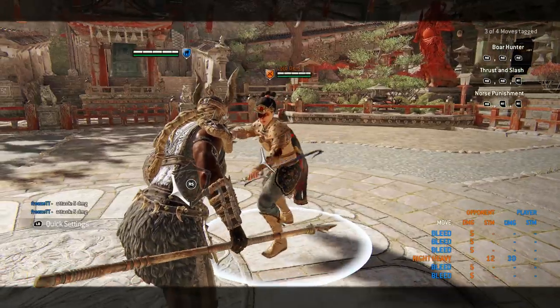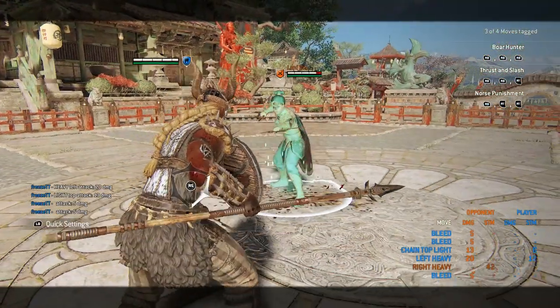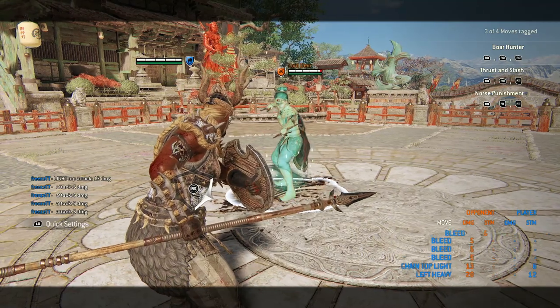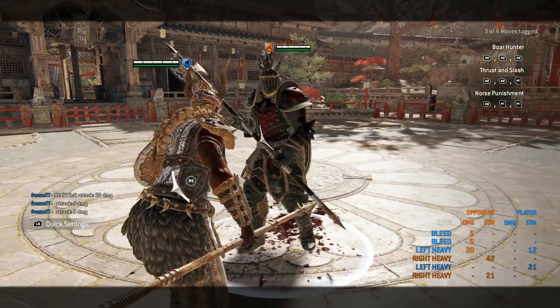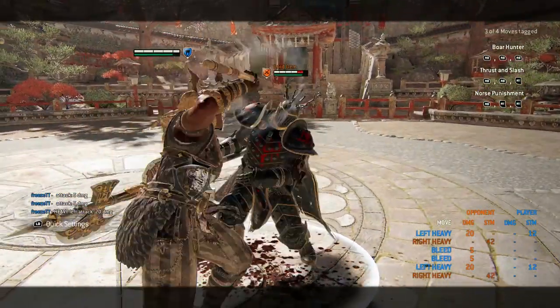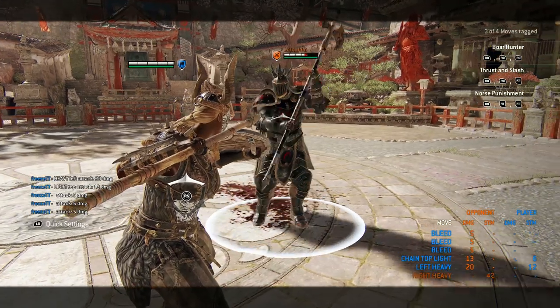Talking about bleeds — Valkyrie got a buff on her shoulder pin. It used to tick only 3 times but now it ticks 5 times, bringing the damage up to 20 direct and 25 bleed damage. Considering you do get a top light against reflex guard heroes and against static guard with a block to the side, you can now get up to 58 damage total, making this a new highest-damaging deflect — or pseudo deflect, or whatever you want to call it.